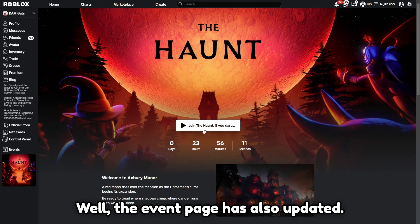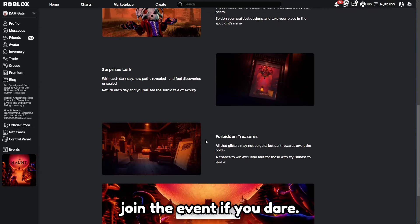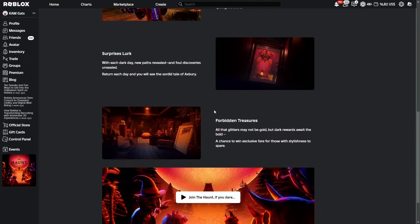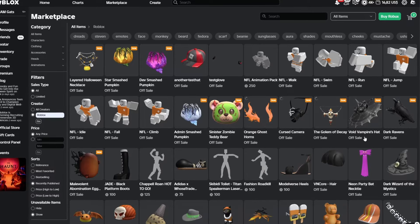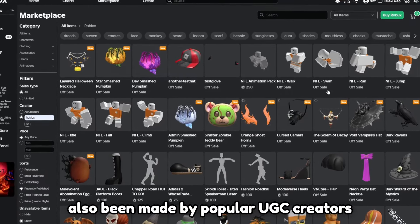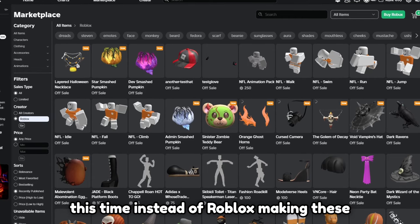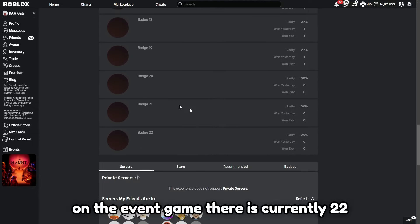The event page has also updated. You can now read a lot of stuff about the event and join the event if you dare. This is also all of the currently uploaded items for the Halloween event — there are 11 items. The event items have also been made by popular UGC creators this time, instead of Roblox making these random event items. And on the event game, there are currently 22 badges.